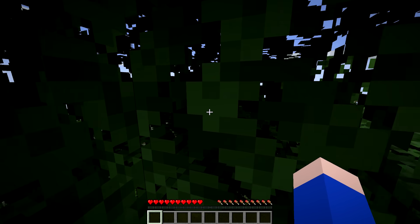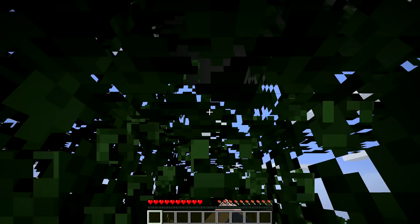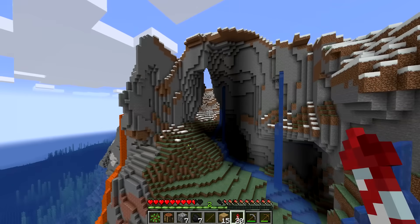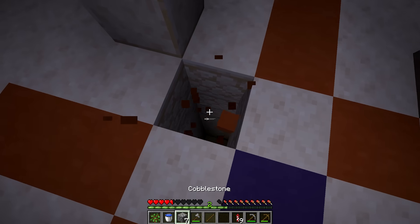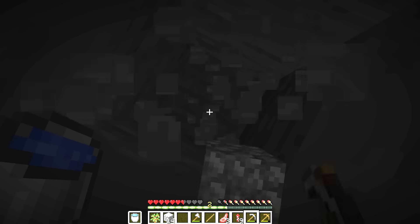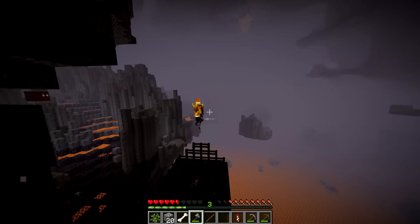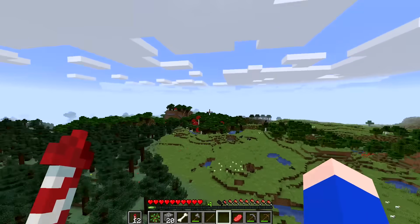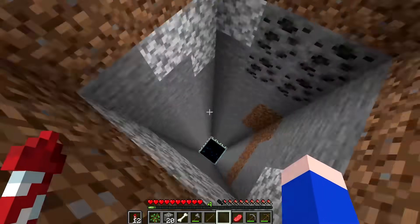This next run starts off with another very strange spawn — this time in the middle of a tree. The runner breaks his way out and heads to a village where he finds an elytra. This guy is actually quite a good flyer. He stumbles upon a desert temple, but when he goes down into it, he completely ignores the chests and just keeps mining until he finds a nether portal. He does some more fancy flying in the nether and actually gets into a pretty heated mid-air battle with some blazes. He heads back to the overworld and goes to the stronghold via elytra, but things go very wrong.